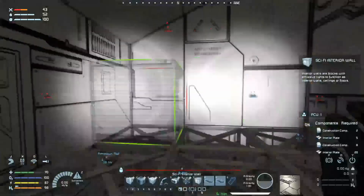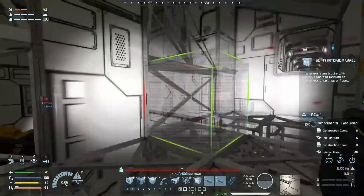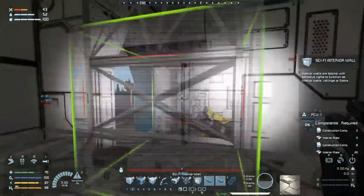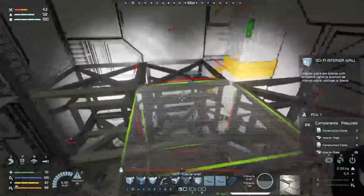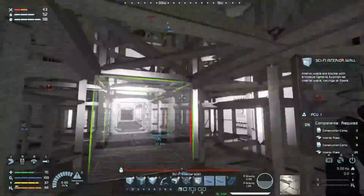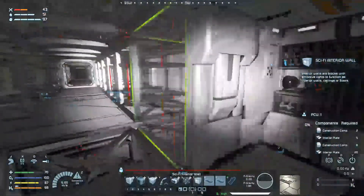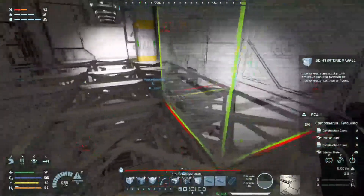One other thing that came to mind — I do want a way of being able to access this section here without going through the refinery. You don't really want to be going through a factory situation to get to your living quarters. So I think what I'm going to do is try and figure out a way of placing some stairs in this corridor here. That way, once you come in from the outside, you can immediately access this upper section. I don't know how I'm going to go about doing that though, and I don't know really how it's going to fit — it might look a bit bizarre, but I think that's a risk I'm going to have to take.